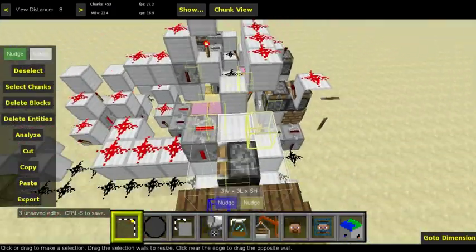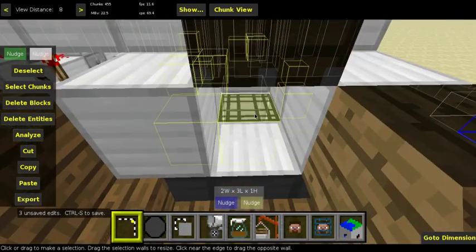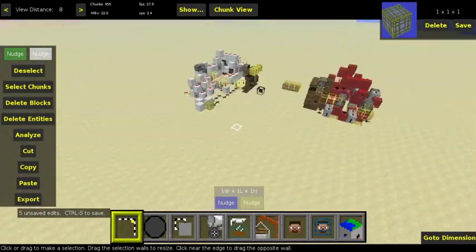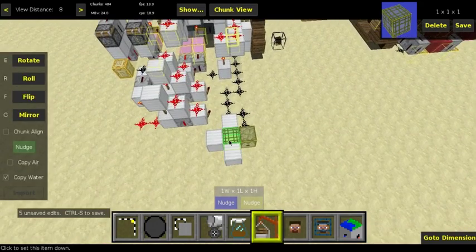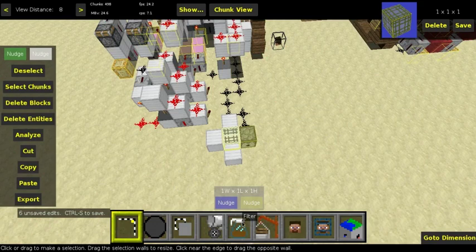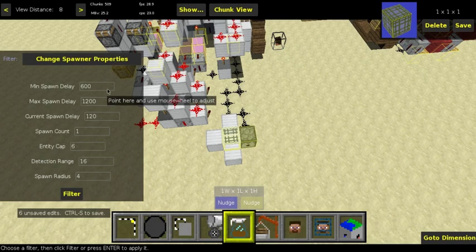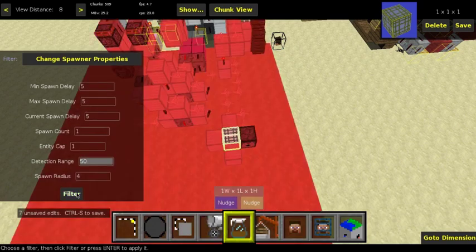This will create a spawner. Highlight that spawner and move it — press Cut — then import it into the dispenser hole. Before anything else, run Change Spawner Properties on it. Copy exactly what I use: set the delay values to 5, 5, and 5. Spawn count: 1. Entity cap: 1. Detection range: 50. Spawn radius: 4. Press filter.